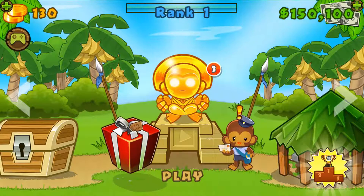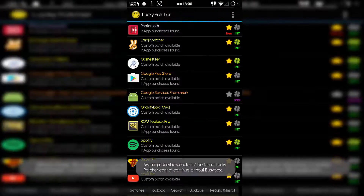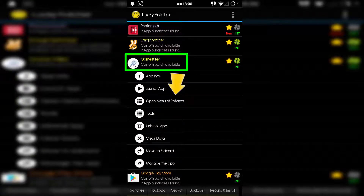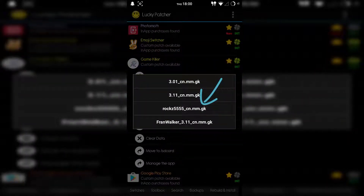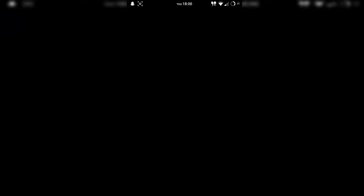Now it's the rooted people's turn. If you're rooted, go to Lucky Patcher. You should already have Game Killer and Bloons Tower Defense installed. In Game Killer, click on 'Open Menu of Patches,' click on 'Custom Patch,' and enter Rocks 555. That'll activate it and register it. Let me open up Game Killer and show you how to check if you're registered or not.